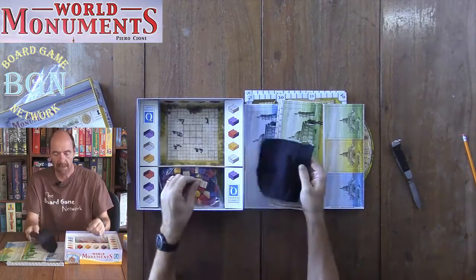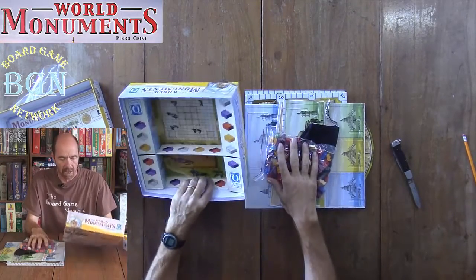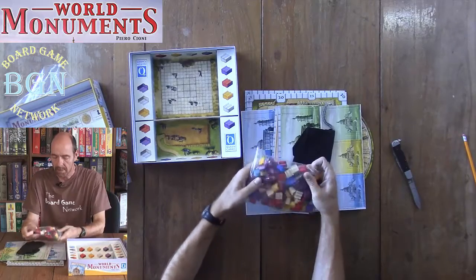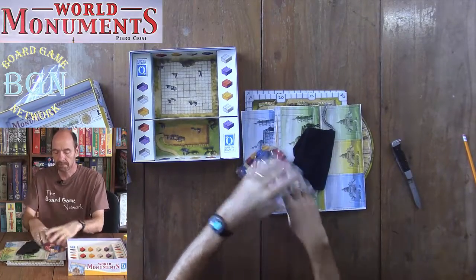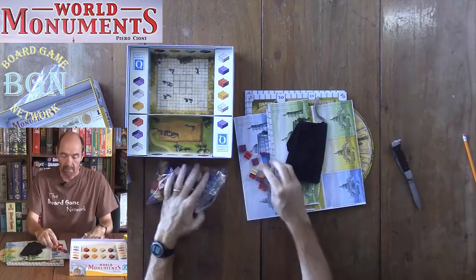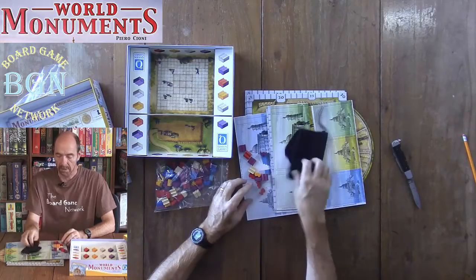Here's a baggie to draw your blocks out of, and then here are your wooden blocks in a Ziploc baggie — all different colors — and then your building pieces on top to build your buildings.